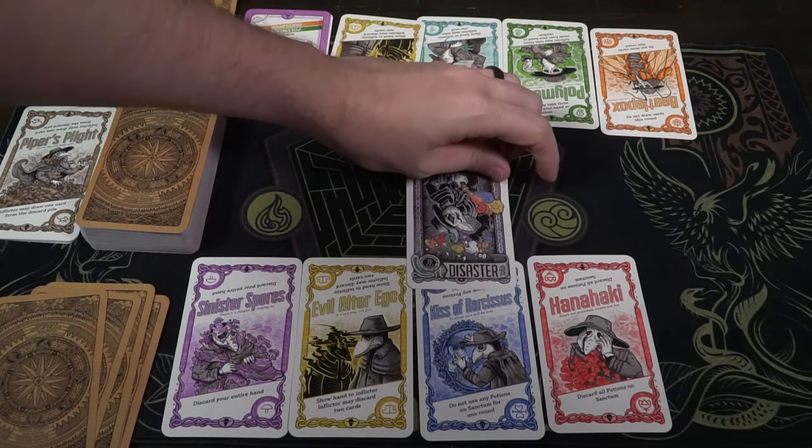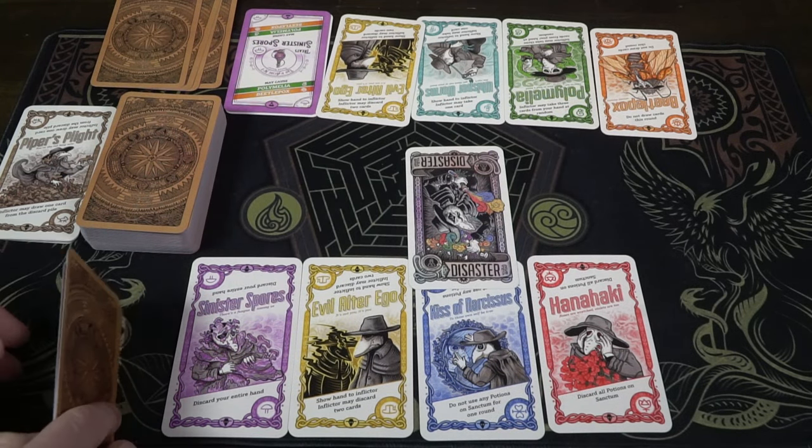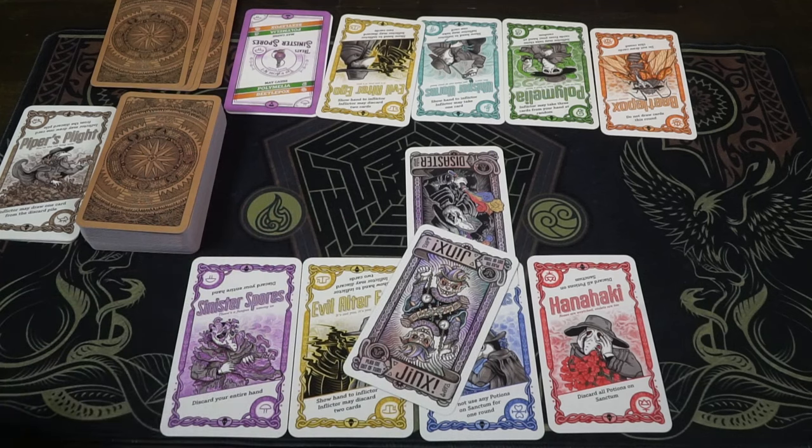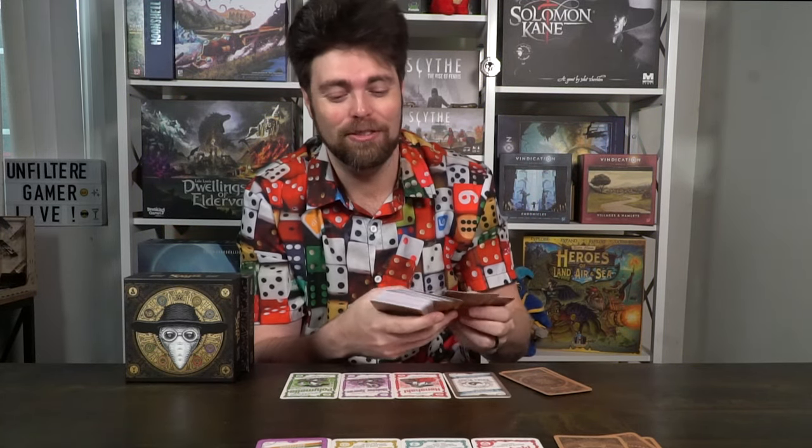Speaking of disasters, there's another card called Jinx. Jinx is a way to ricochet disasters. So if I cause a disaster on Whisper Worms and they have to show me their hand and give me a card, they can respond by playing a Jinx — in which case after they do that to me, I can do it back to them. So those are the main unique special actions: Snake Oil, which is a wild cure; Disasters, which can affect an uncured hex; and Jinxes, which can redirect or ricochet the effect. It still happens to me, but now it happens to you as well.